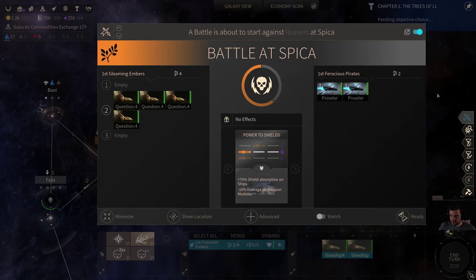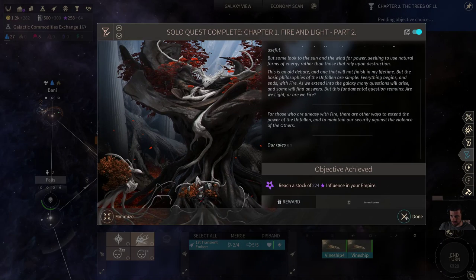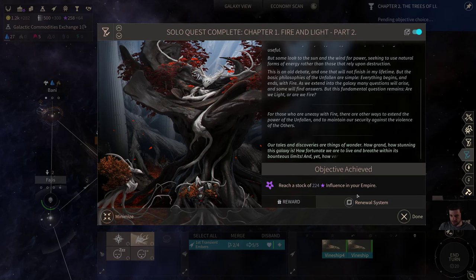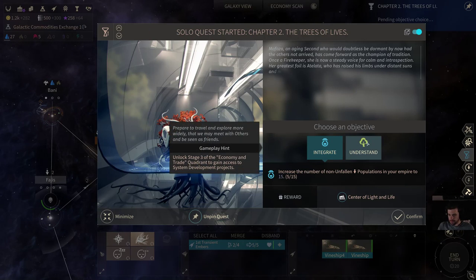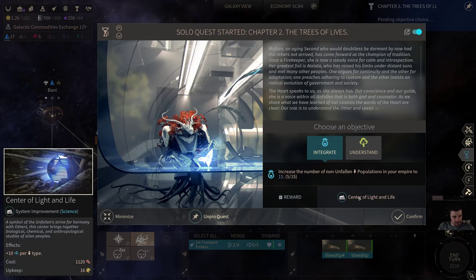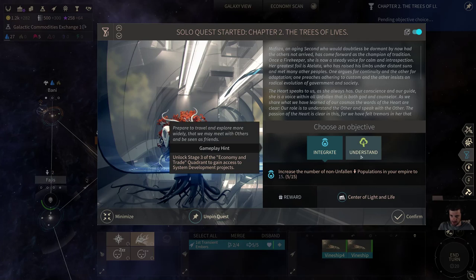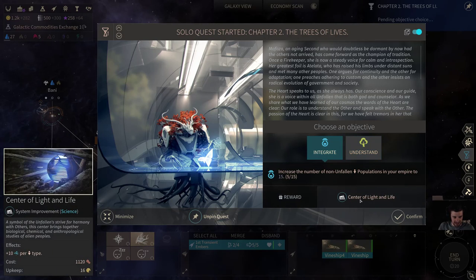That didn't go so well. We didn't spend our influence for a few turns as planned. We got our Renewal System, which we'll never use. Then this one as our next quest: number of Unfallen population or raise three systems to level two. With the level two quest we get plus 10 influence per population or science per population type. The anomalies quest gives plus 5 happiness per population type as a system improvement. Frankly, I don't really like either of these because it's only in that system, not your empire.